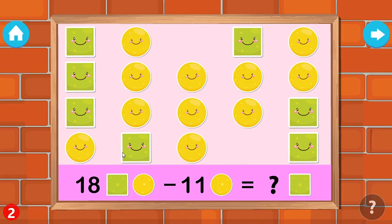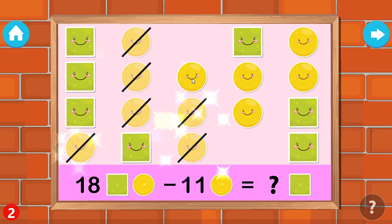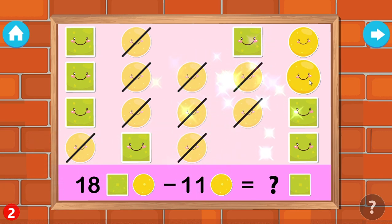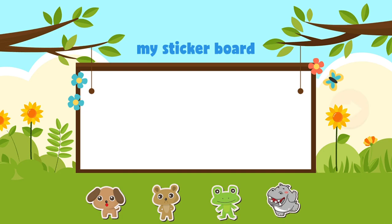Touch the circles to remove them. One, two, three, four, five, six, seven, eight, nine, ten, eleven. Excellent! You are a champ! Please choose your reward.